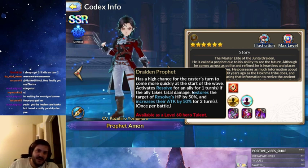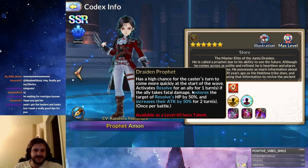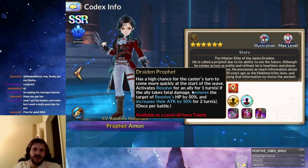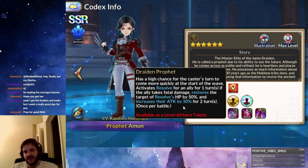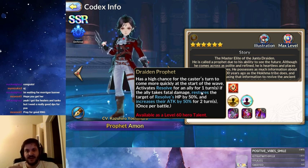His second passive has a high chance for him to go first at the start of the wave, which is very good for arenas in combination with his third skill. He activates Resolve for the first ally that takes fatal damage — this can only occur once per battle. Essentially anyone who takes fatal damage, it'll prevent them from dying. It'll restore them to 50% HP and also give them a 50% attack buff for two turns. The Resolve does stay on for a turn, so until that character actually takes a turn, they won't be able to die — they'll just stay at one health if someone tries to kill them again.